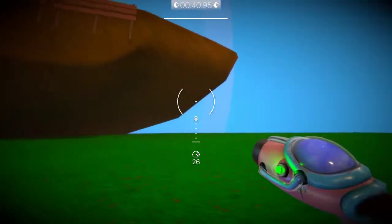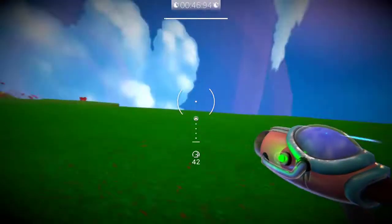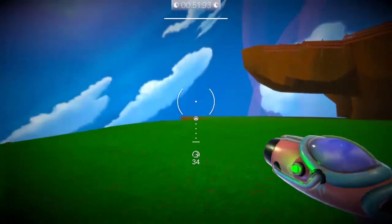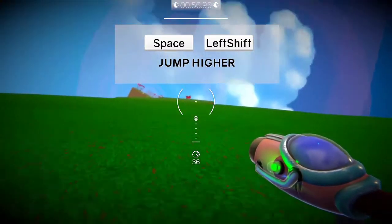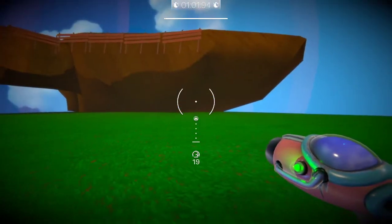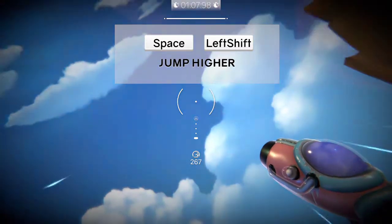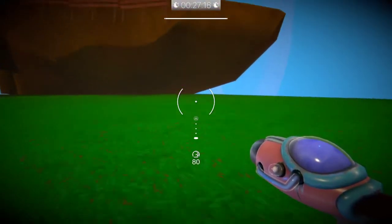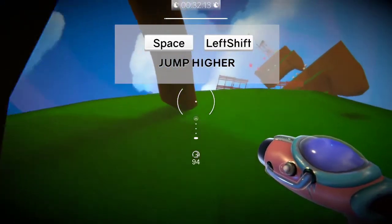Now what do I do? I've got to get up there with that jump. I just want to get up here — can't get the height. Maybe I'm not supposed to get on top of there. There we go.